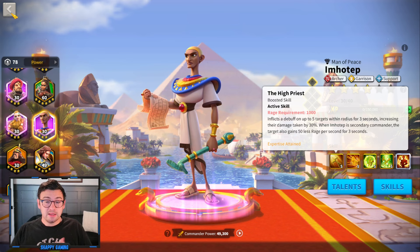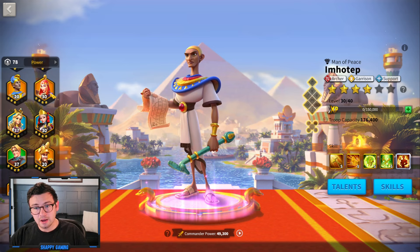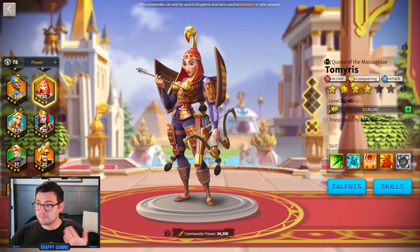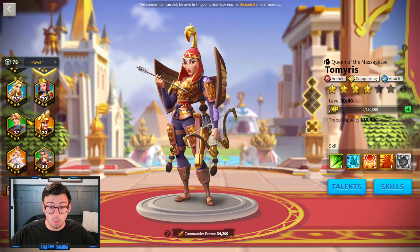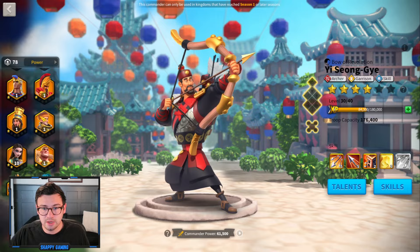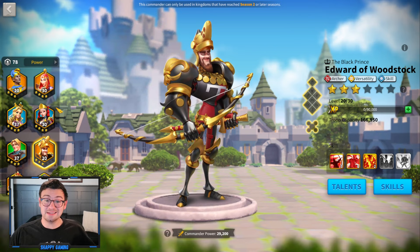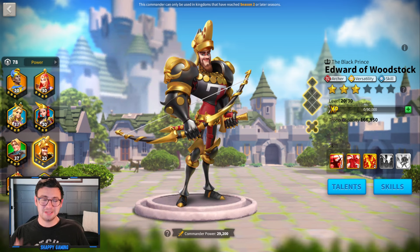If you're a low spender or free-to-play, I would recommend not investing in archers early on. The majority of commanders accessible prior to KVK1 are not terribly viable long-term. You have Tamyris, who's great, but she's Season 2 exclusive. In Season 1, the only commander you'll have access to is YSG from the Wheel, and then you also have Thutmose, who was recently added, and El Cid, who is not terribly useful especially early on.